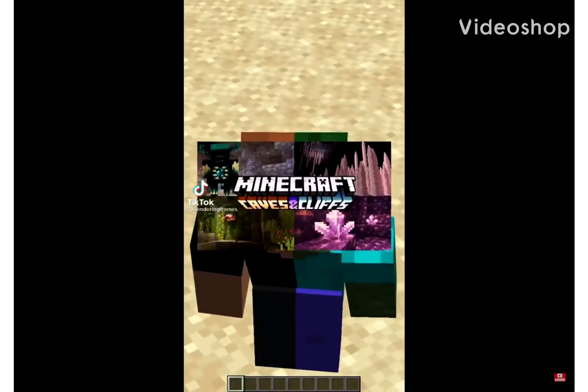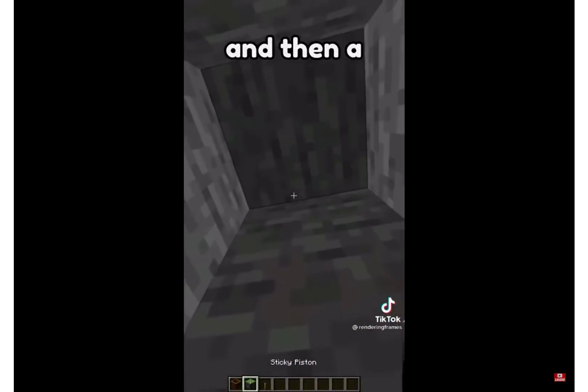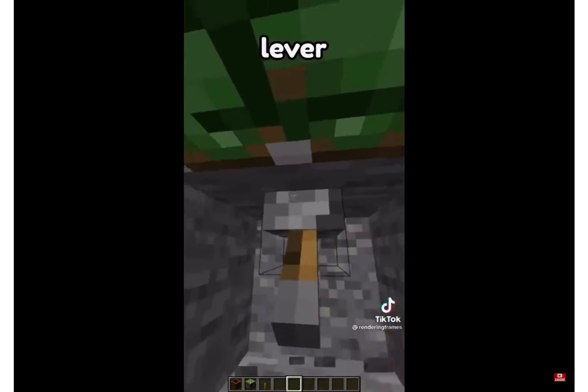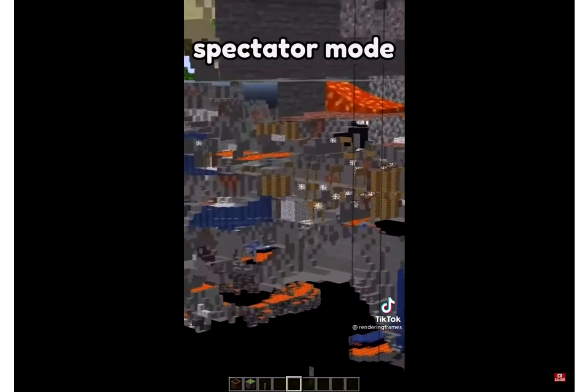These are glitches that are still working in 1.17 Minecraft. For example, when you place a composter down and then a sticky piston on top and you place a lever to activate it, you notice that you can look into caves as if you're in spectator mode.